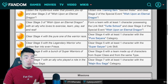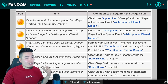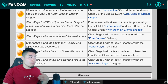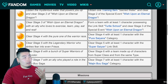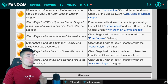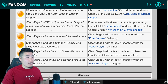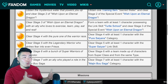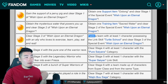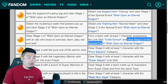Now moving on to stage 3, and this one is definitely a little bit trickier. I feel like this is the one that a lot of people actually had trouble with, because the clue was a little bit ambiguous for people that are not very hardcore Dragon Ball fans, or it's been a really long time since you watched Dragon Ball. The clue here was: clear stage 3 of Wish Upon Eternal Dragon with an ally who loves to exercise, learn, play, eat, and rest. And this is actually a reference to Master Roshi in Dragon Ball, where he said this in an episode.